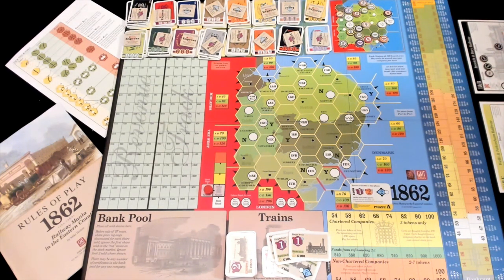Hey guys, it's Ian from the Bankruptcy Club. I'm going to talk about 1862. It came out not too long ago from GMT. It's unusually available for an 18xx game — normally you're still waiting a couple years sometimes, but this one you can just order off a website and it shows up in a timely fashion.